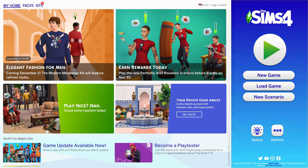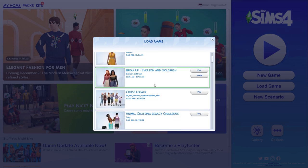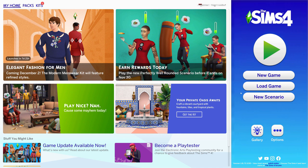First, you have to decide if what you want to do is build a world entirely from scratch, or if what you want to do is make over the lore in the existing game. If you want to start entirely from scratch, I recommend downloading a blank save file from Seriously Sims to start with. If you want to make over the existing lore, all you need to do is start a new save, the same as you ever would.